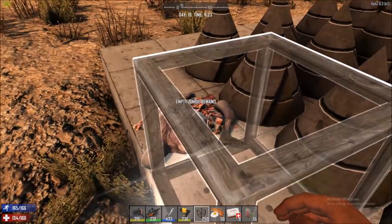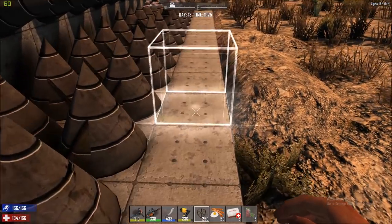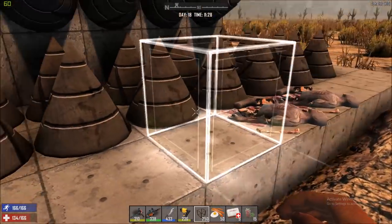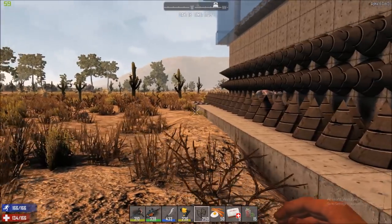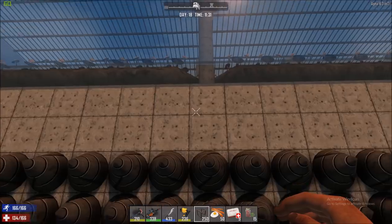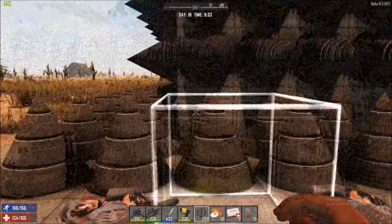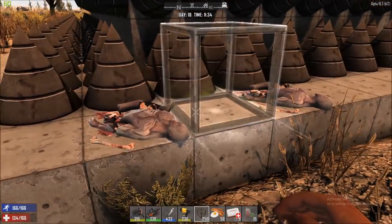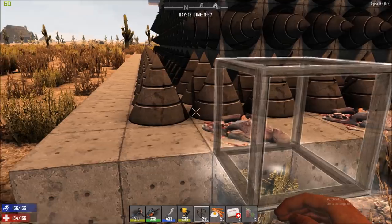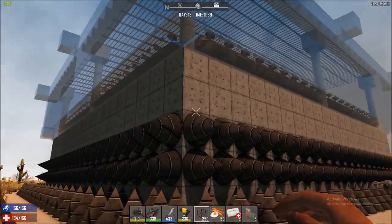I believe this is a 21 by 21 — one, two, three... my regular block count is twenty-one — because you want an odd number so you can make exact holes in the middle. The outer layout is twenty-seven by twenty-seven, with a twenty-one by twenty-one inner square block.